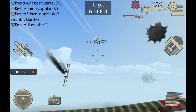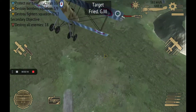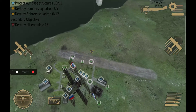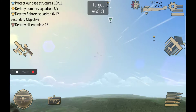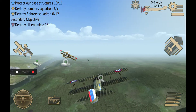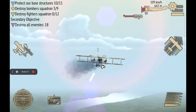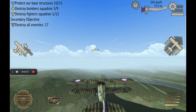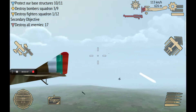We have to protect the base structures, and if you see on the top left, it's 10 out of 11 — one structure has already been destroyed. I can see down here something that looks like a mortar, and after that I see bombers — these are visible and getting closer.